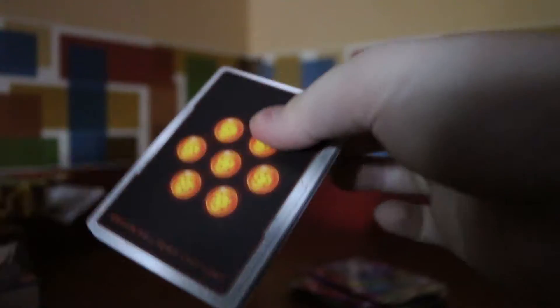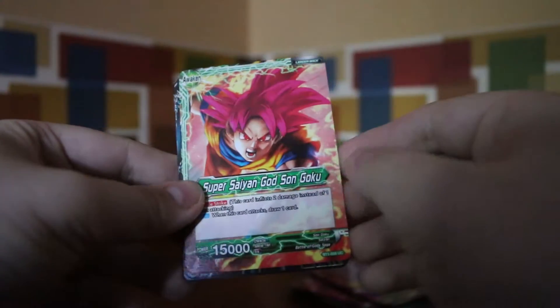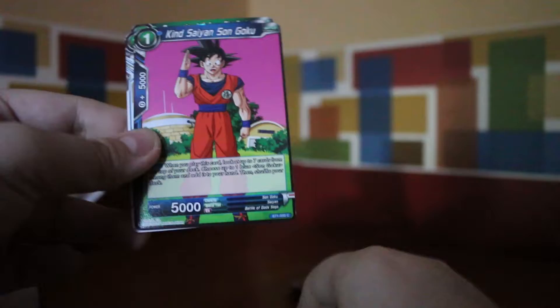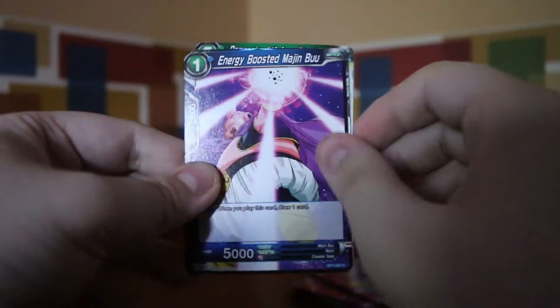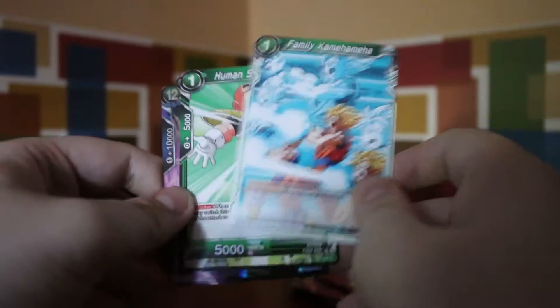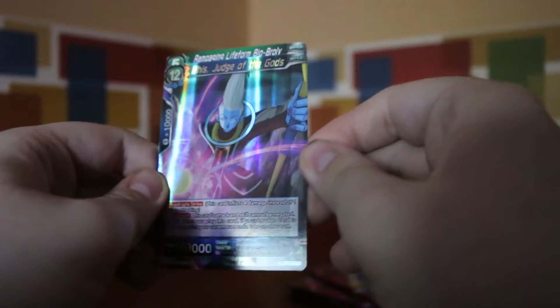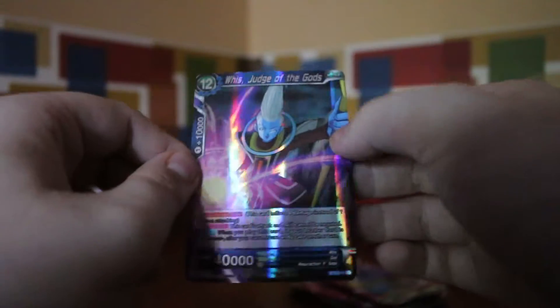Another Goku pack — it's the last Goku pack we got, so make it count. Rampaging Lifetime Bio Broly, Super Saiyan Son Goku — that's nice — Ascendant Vegeta, Paragus Controller of Monsters, Saiyan Son Goku, Magetta of Universe 6, Encouraging Presence Monaka, Energy Boosted Majin Buu, Family Kamehameha wave, Human Shield Krillin, Whis Judge of the Gods — that's nice — and Rampaging Lifetime Bio Broly. Got Beerus and Whis, I'm happy, can't be disappointed with these.